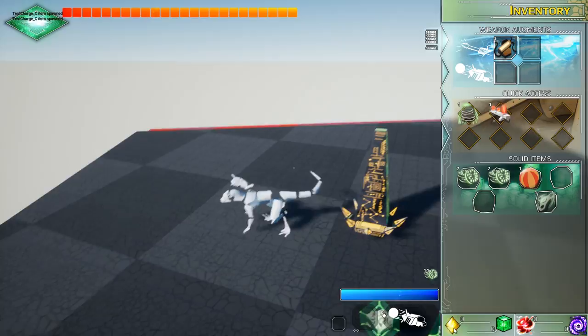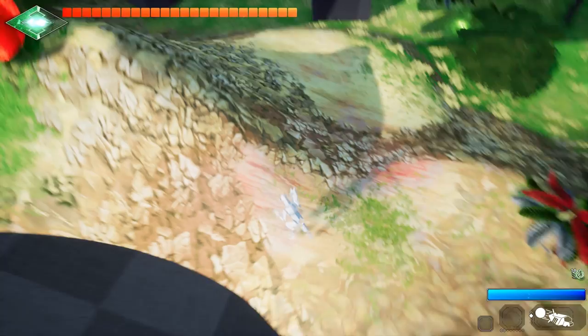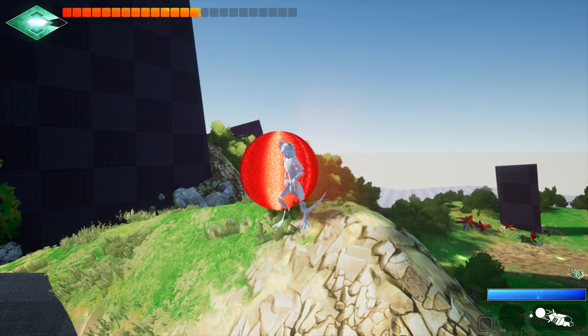Those colorful little things down at the bottom should have more meaning pretty soon. The stamina, energy, and health systems have a minimal implementation now — they deplete and regenerate. Health doesn't do anything yet, though.